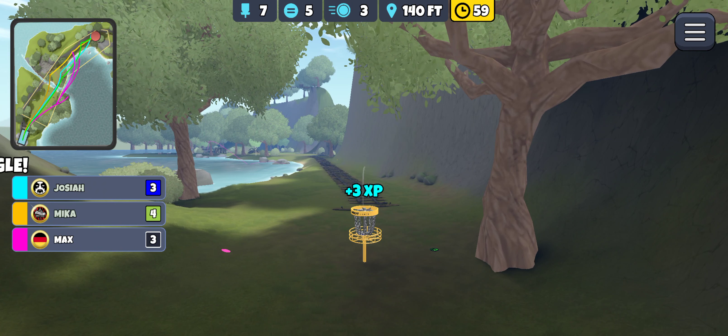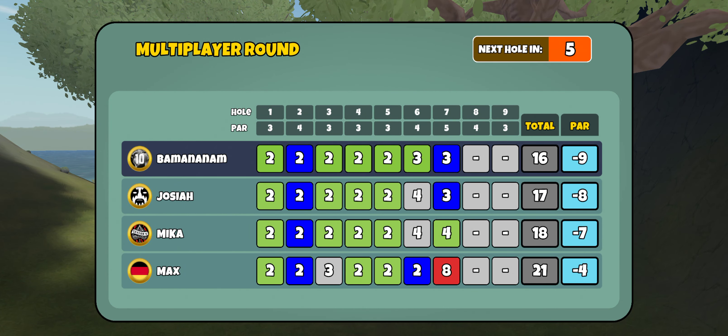Is Max getting in there as well, or are we going to take the solo lead? Max had some trouble — that's a bummer. This is definitely a hole that can be a blow-up. I'm pretty much only going for this in that one-wind where we're going to have a helping wind — a left-to-right tailwind is ideal to get up there. If I don't have that, I'm probably laying this up for a birdie. Just throwing a Sapphire off the tee to get out there, because blow-ups are very common and very easy to happen there on Lost Island 8.